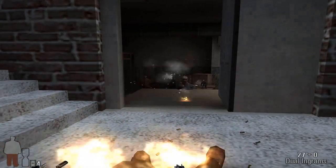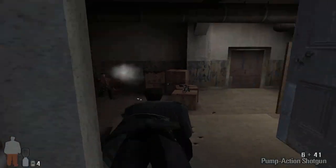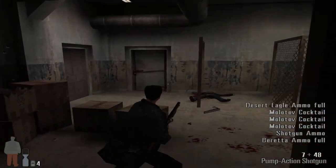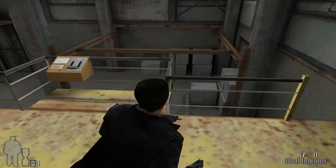Max Payne was a cinematic tour de force, with a unique story, fantastic atmosphere and, of course, that bullet time effect. Now before we look deeper at the mechanic itself, let's take a quick look at exactly how bullet time works. In the bottom left of your screen throughout the game, there are two counters. The first, in the shape of Max himself, is for your health.